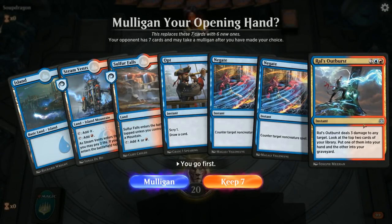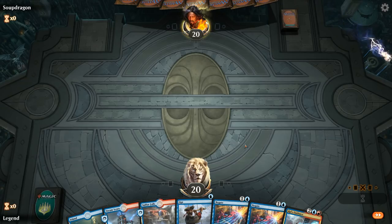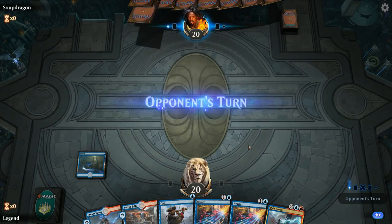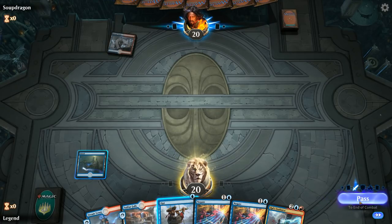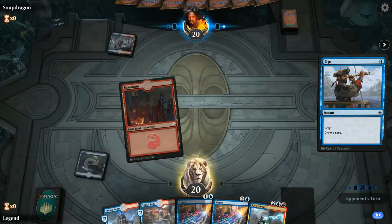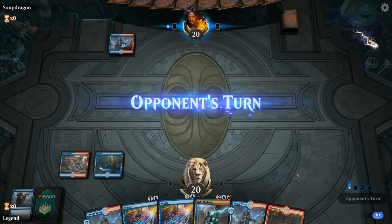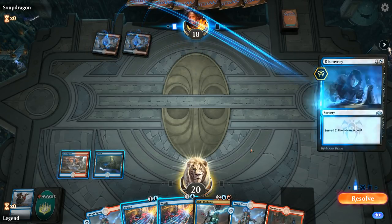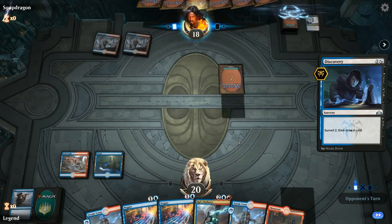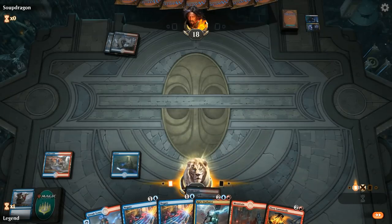We're on the play; hand is okay — not great against a creature-heavy deck, but against a non-creature deck we've got double Negate, so it's a bit of a gamble but one I'm willing to keep. We can Opt on turn one. Facing Steam Vents tapped — so the Negates are going to be good. I think we can bottom the land for now. Play Sulfur Falls, say go, and next round we can play a tapped Steam Vents. Discovery is fine — no need to counter that one. We want to keep the Negates for planeswalkers and Search for Azcanta, that type of card.